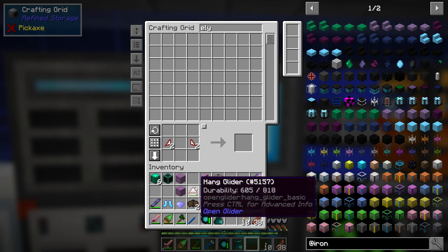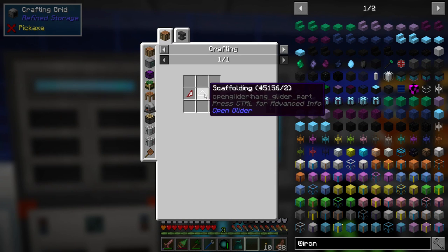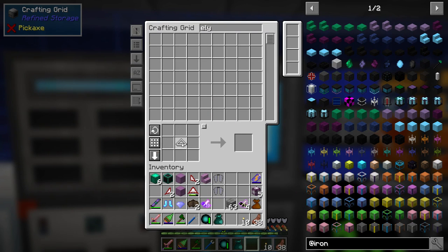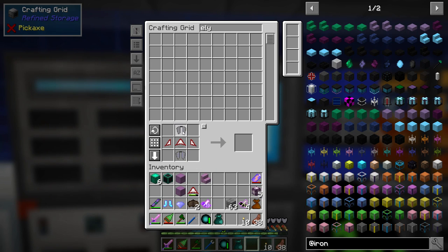We're doing a couple of things here, so bear with me guys — this is experiment day. There's our new one, and then we can do this, this, this, and this. Let's put that in there. So this gives us the Advanced Hang Glider!